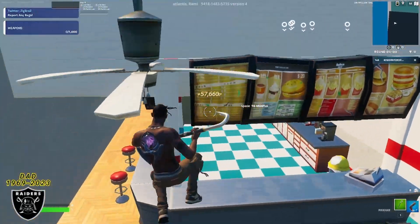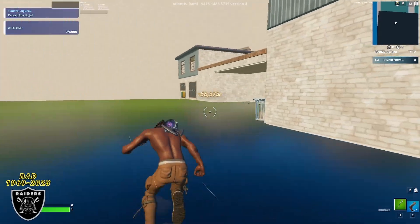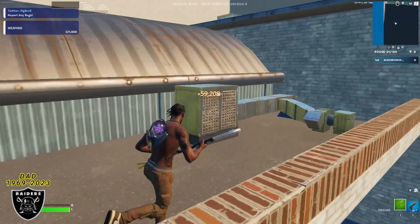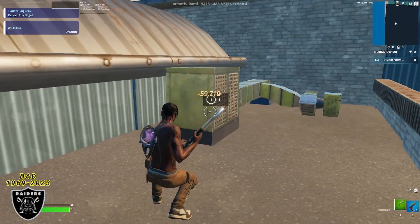The last XP boost is super easy. From where we're standing, go outside this way, wrap around the corner, mantle up on top of this stone balcony, and right on the corner of this metal air conditioner is going to be the last XP boost for today's video.